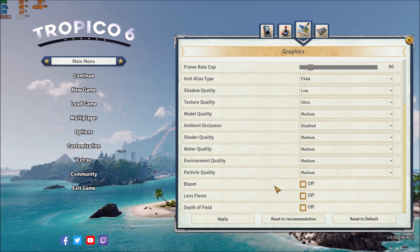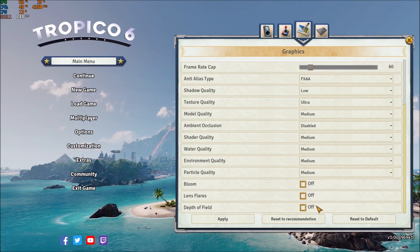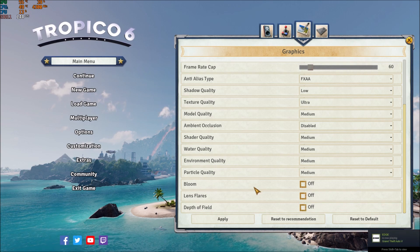At the end, remove bloom, lens flare, and depth of field. You will gain 5% FPS increase — so a pretty nice chunk. Then hit Apply.